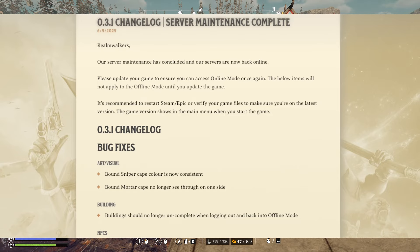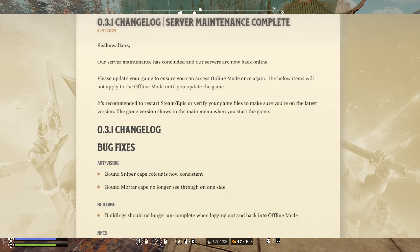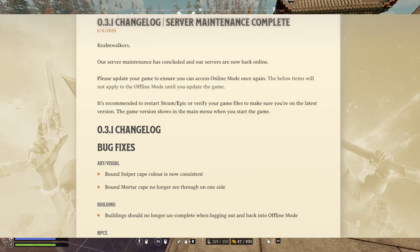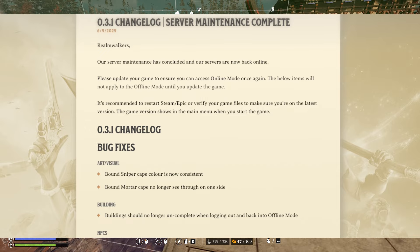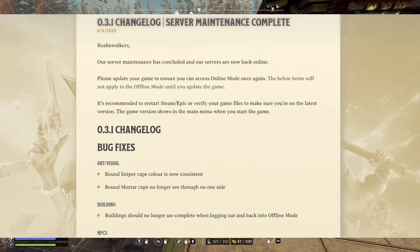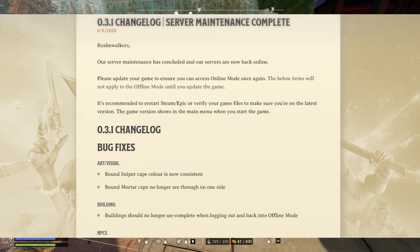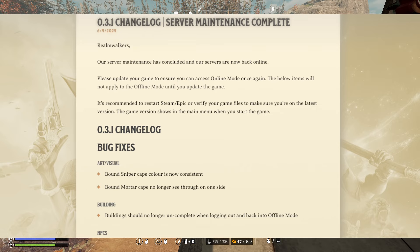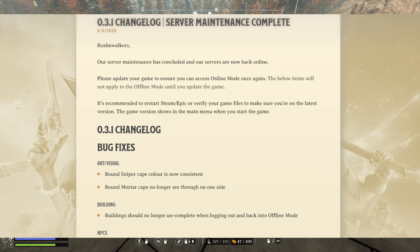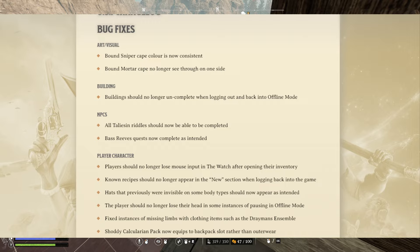So the patch notes read as follows. Realmwalkers, our server maintenance has concluded and our servers are now back online. Please update your game to ensure you can access online mode once again. The below items will not apply to offline mode until you update the game. It's recommended to restart Steam or Epic or verify your game files to make sure you're on the latest version. The game version shows in the main menu when you start the game. For the changelog, starting off with some bug fixes.